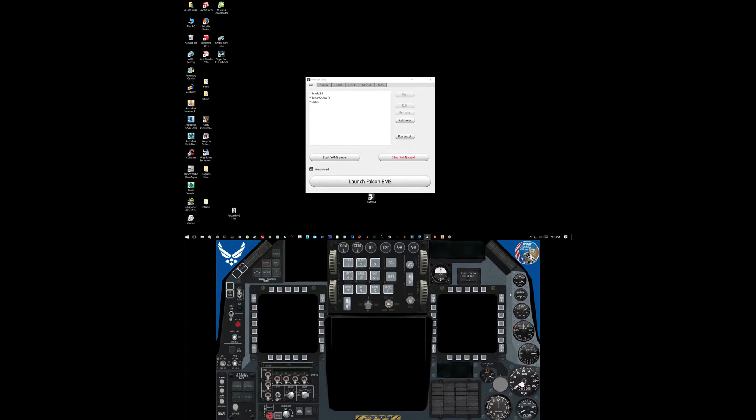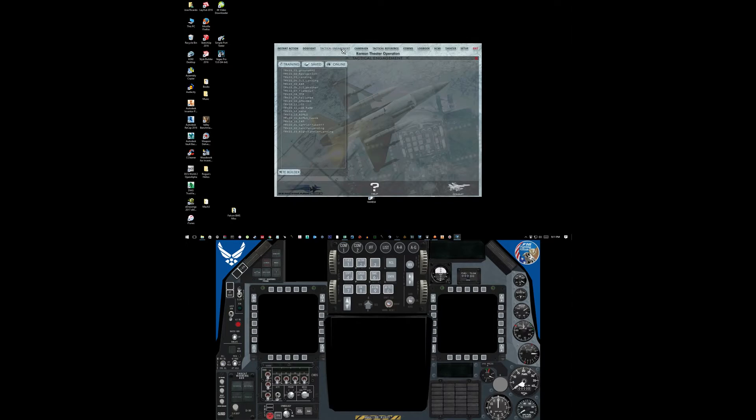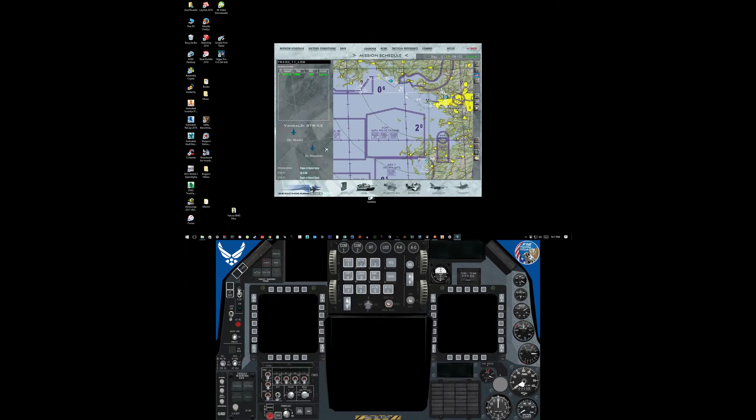You saw the gauges populate — hydraulic B for some reason isn't coming up, we'll figure that out later. I'm going to launch BMS, and notice it launches in window mode — that doesn't matter right now. I'm going to select our LGB mission. I'm Second Lieutenant Pikachu, I'll load my data card and set up Kimpo airbase, save it, and go ahead and take off.